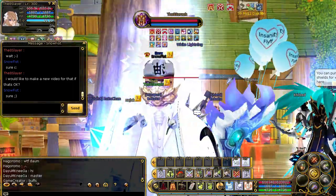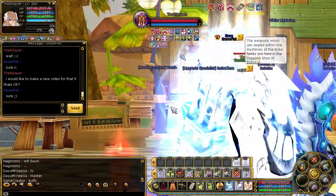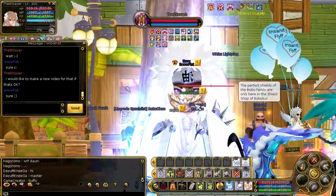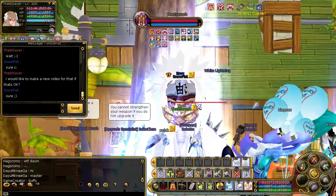Hi guys, it's Alarasis and I'm playing Insanity Fliff. Today I'm going to introduce you to this guy called Snowfist. This is him and he has a fist and he's white as snow, so that might be the reason why they call him Snowfist. He's pretty cool, I love it.